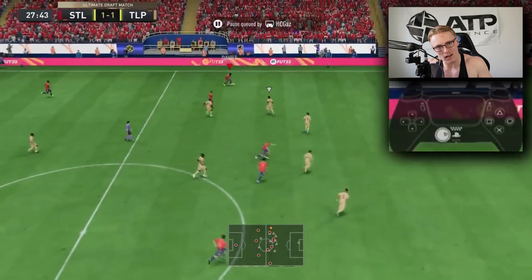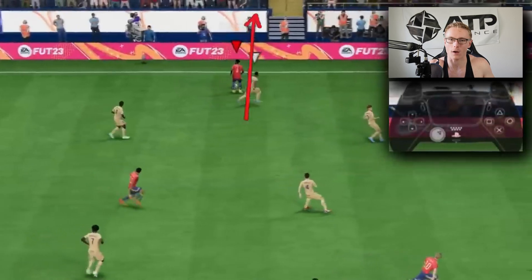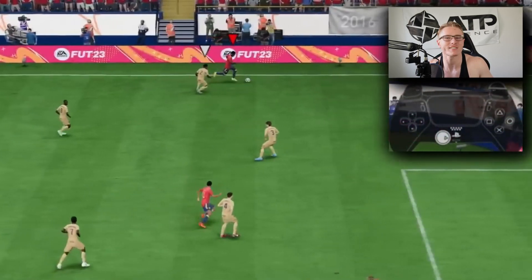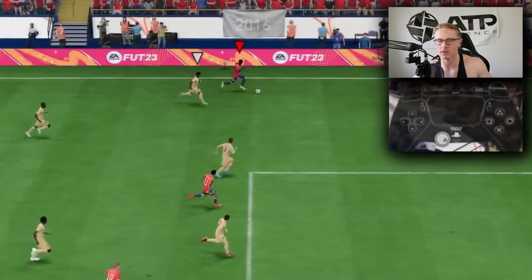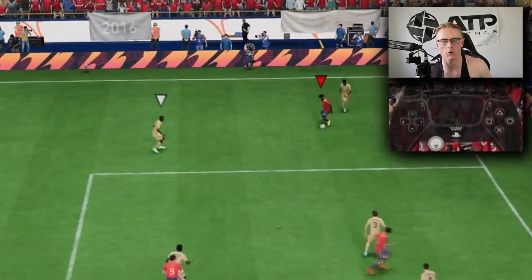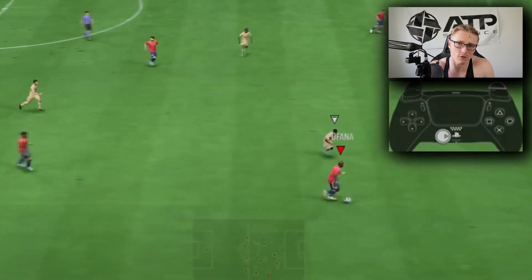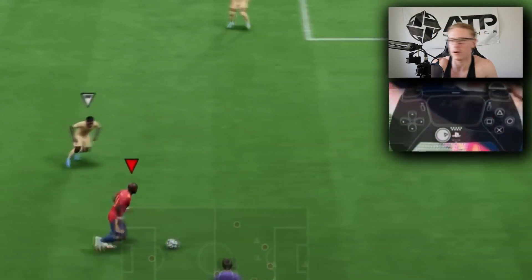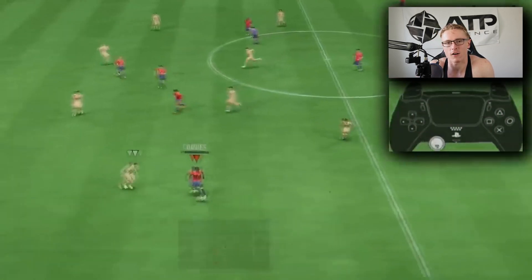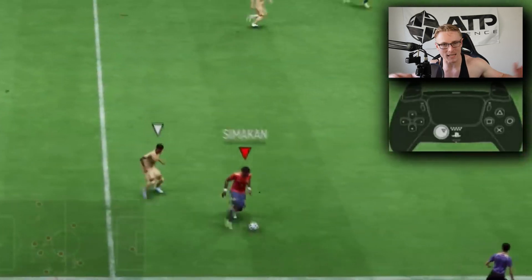What you can do is dribble towards the sideline, which allows you to keep your back to the opponent. As the opponent is approaching you, he thinks you're going to turn back, because a lot of the time when you turn to the side you then go back to recycle the ball to the wing back or whoever is behind. But what you can actually do is feint him — pretend you're going back and then go quickly up the line.